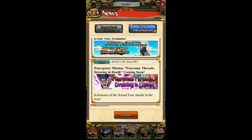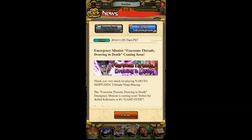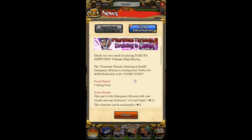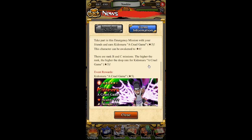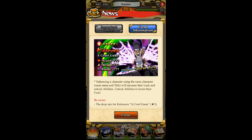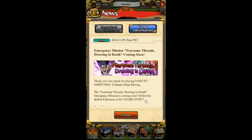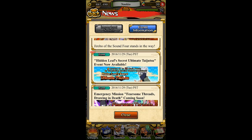We have a new emergency mission — let's click on that and check it out. This event mission is featuring Kidomaru: a five-star Kidomaru that can be awakened to six stars. There's a B-Rank and C-Rank mission — the higher the rank, the higher the drop rate for Kidomaru. The Japanese version already got this one, I believe, though I'm not sure since I was away for the past two weeks.